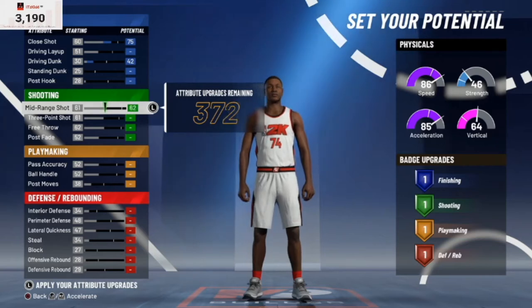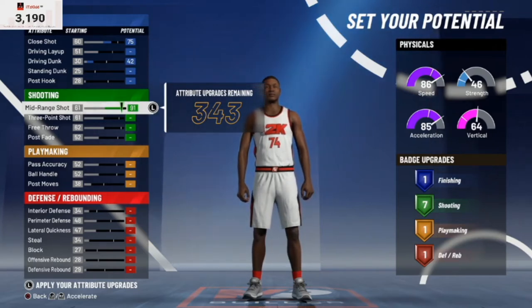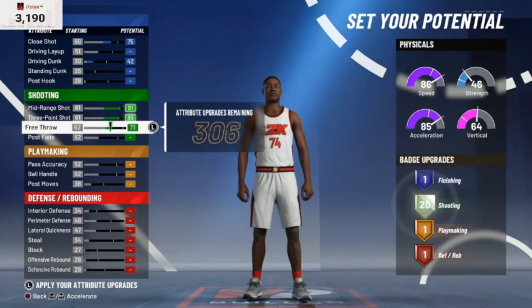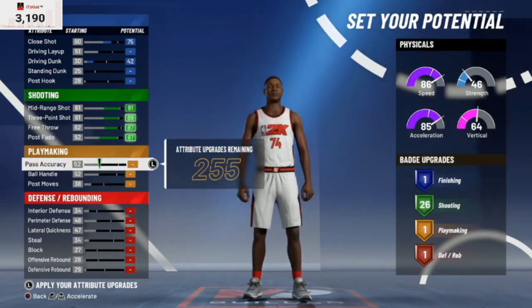Shooting is very popular in 2K games — people are gonna be deadly from the three point, and you want to be deadly from the three point, this is the build for you. This is the perfect shooting and dribbling build. For the shooting attributes we're going to max out our mid-range and our three-point, leave our free throw at an 87, and max out the post fade. That gives us 26 shooting badges.